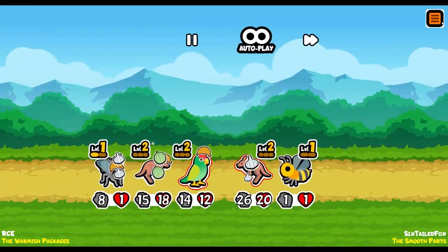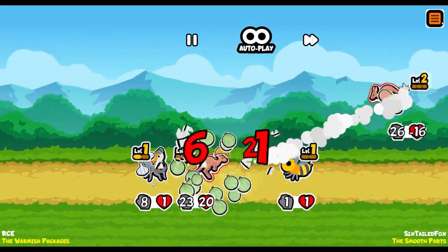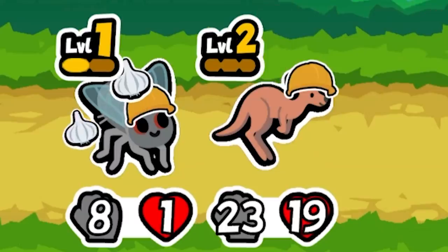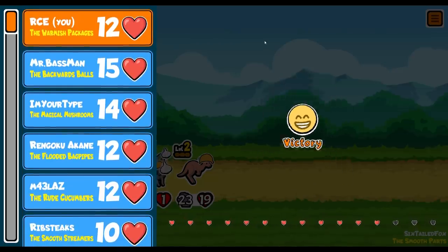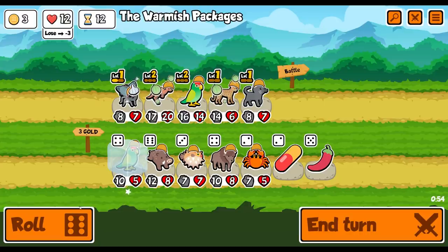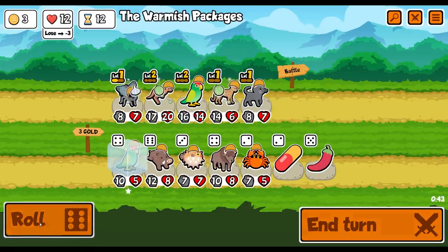They've got quite a hench kangaroo but I think we will absolutely ruin it. Look at him in his hard hat - oh, I love it. Another win. We've got nothing - we literally have nothing. I might chilly the cat. No, I'm gonna keep rolling - we want to level up ASAP. Really, game? Game literally just said no.